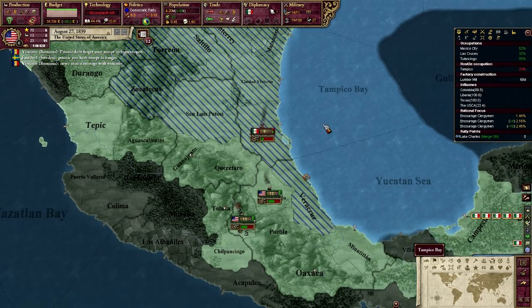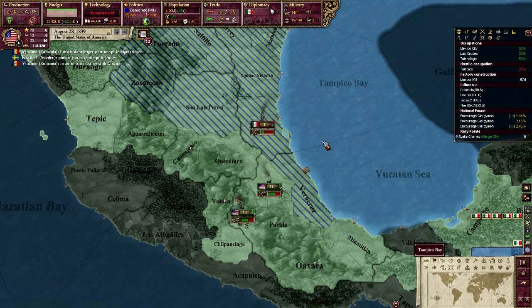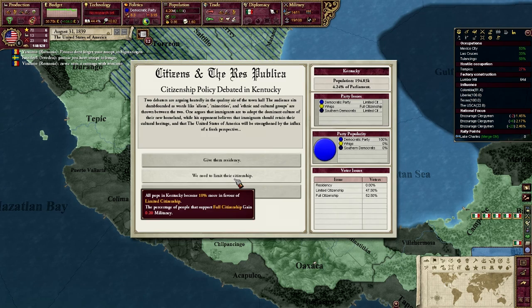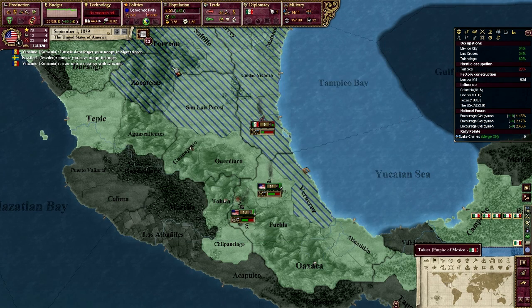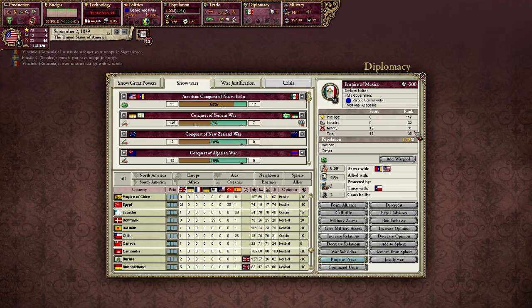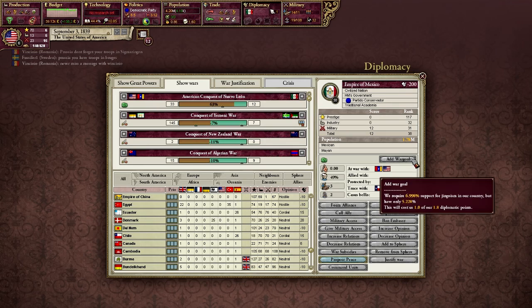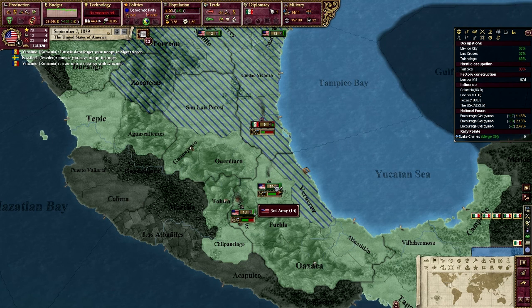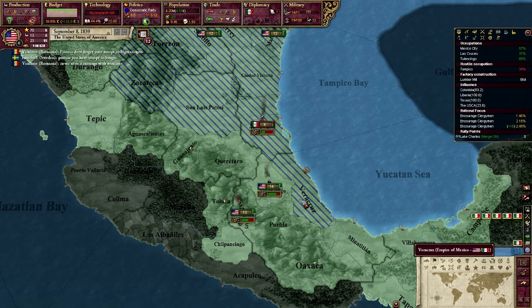That involves there being enough small-armed canned foods available and me actually having money. Well, I can do it on my own as well, if you just start the war soon. Don't do it now — I'm at war with like five minor countries, which is a bit of a pain. Do they call you the waste of infamy guy? Because you're really wasting your infamy.